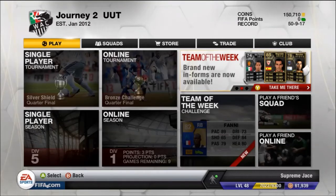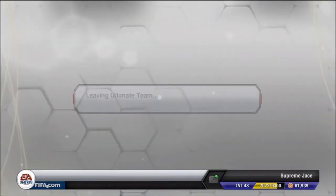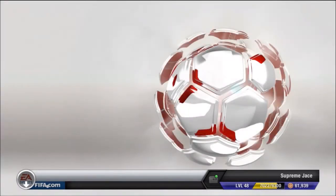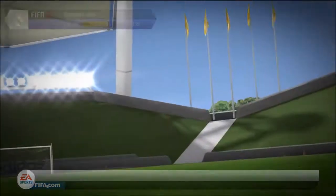Hey everyone, this is AVJV Gaming bringing you guys episode number 30 of this journey to the ultimate team. As you guys can see on screen, we're going to exit Ultimate Team as you guys recommended and asked me quite a bit — to give you guys a tutorial on how to do the custom corner tactic, which I utilize quite a bit when I'm in a bad situation in Ultimate Team.